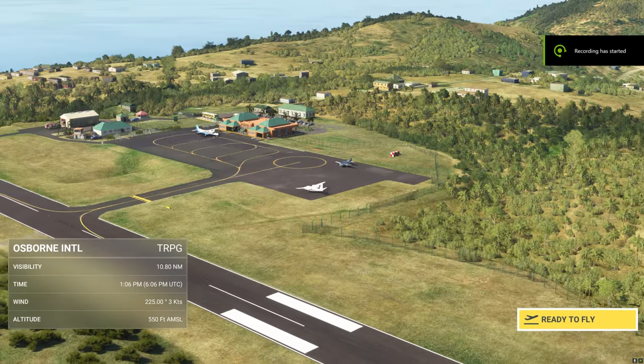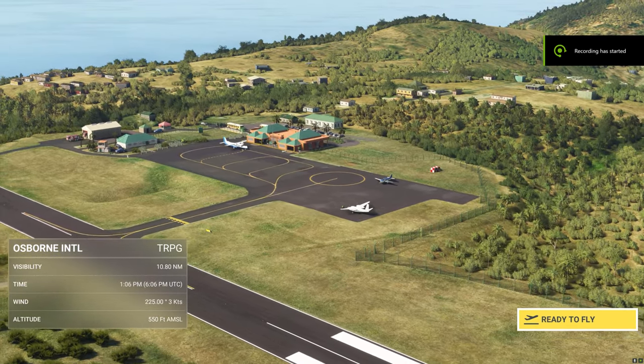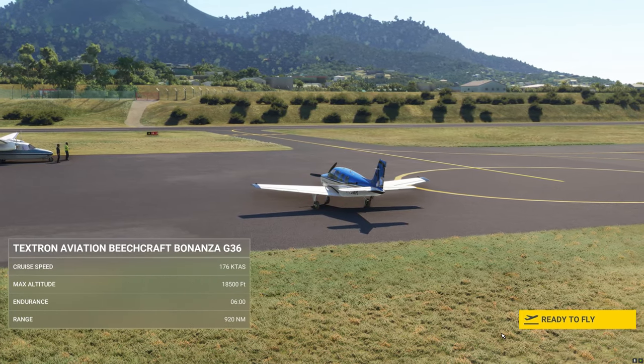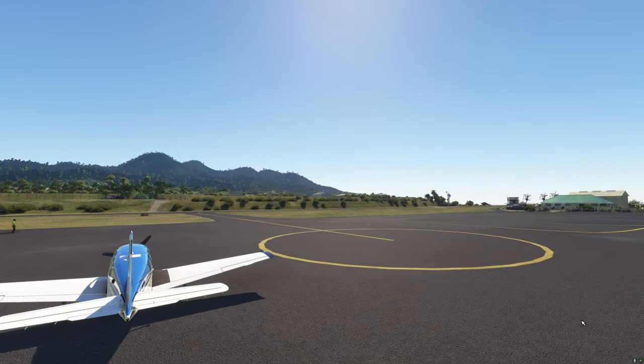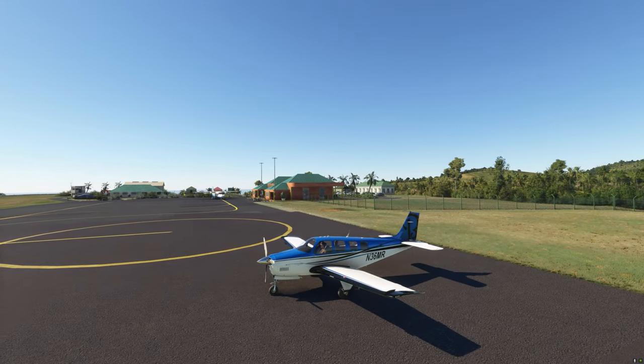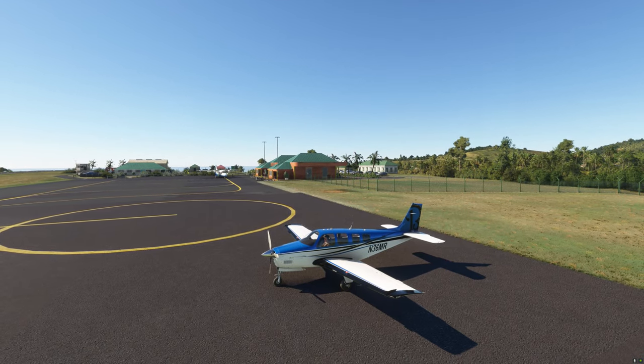Good afternoon, everybody. Welcome back. We are at John A. Osborne Airport on the beautiful island of Montserrat. I want to show you, first of all, two of the coolest freeware airports available in the Caribbean today.